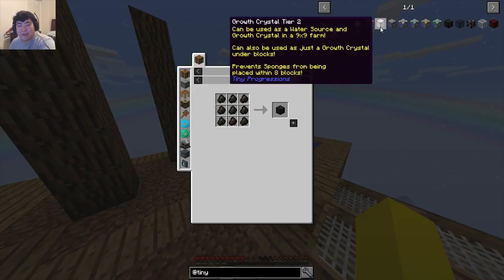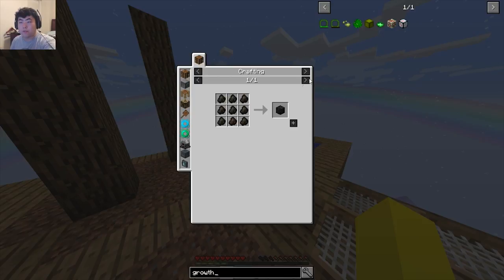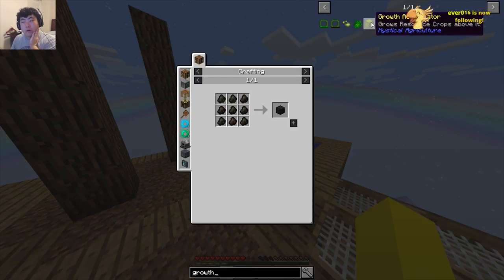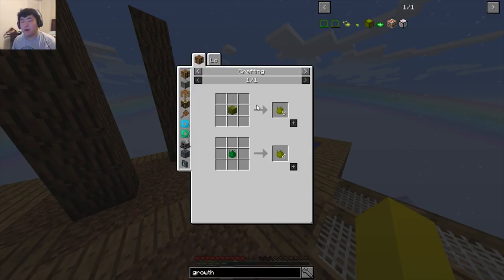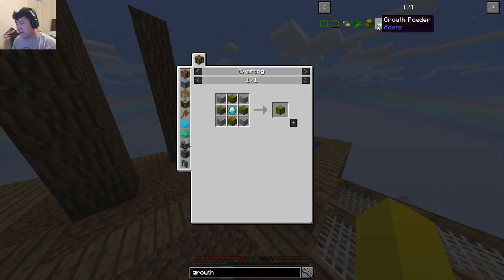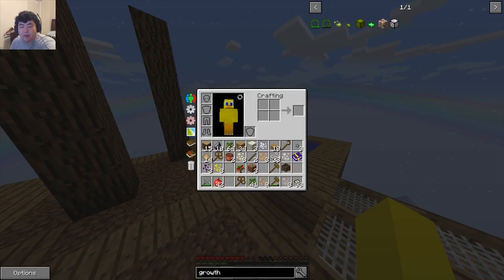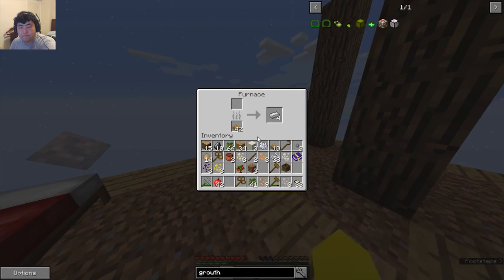I get the feeling this was actually — are these the new growth pulsers? 'Grows resource crops above it.' Oh no — this is magical crops! This is magical crops, I don't care if people are telling me it's not. This is 100% magical crops, this is a lie — a filthy rotten lie! Ladies and gentlemen, we've been lied to for far too long.